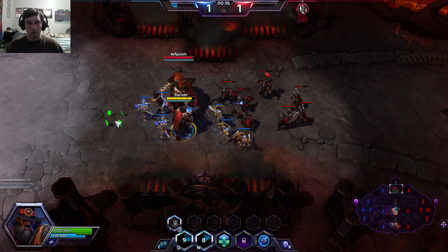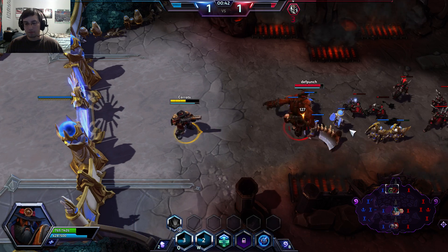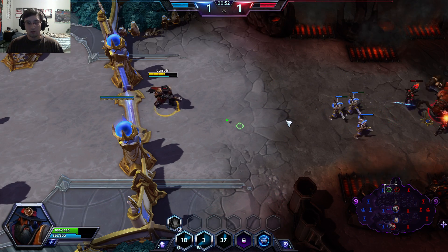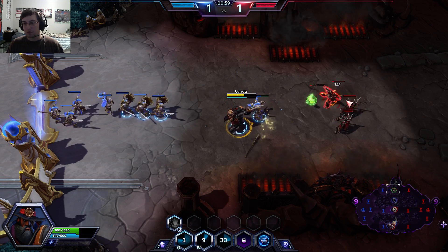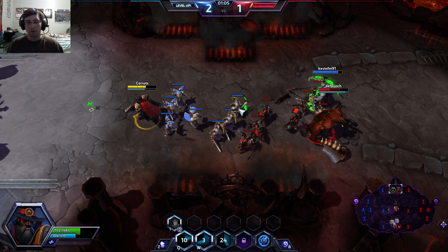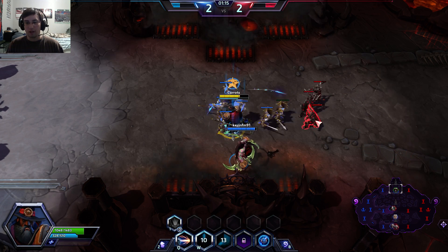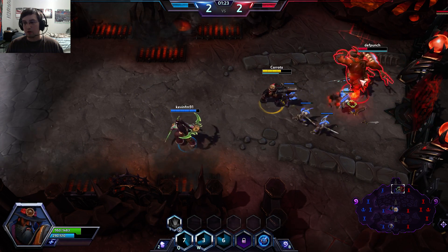I'm up here and I'm going to push on the top lane again. Butcher is kind of a tough opponent to beat sometimes. He's given me troubles in the past — last round there was a Butcher but he didn't give me as much trouble as he normally does. I had the most trouble last game from their Illidan. But this match we do have an Illidan on our team, which is quite useful because Illidan can just sneak up and do a lot of damage.